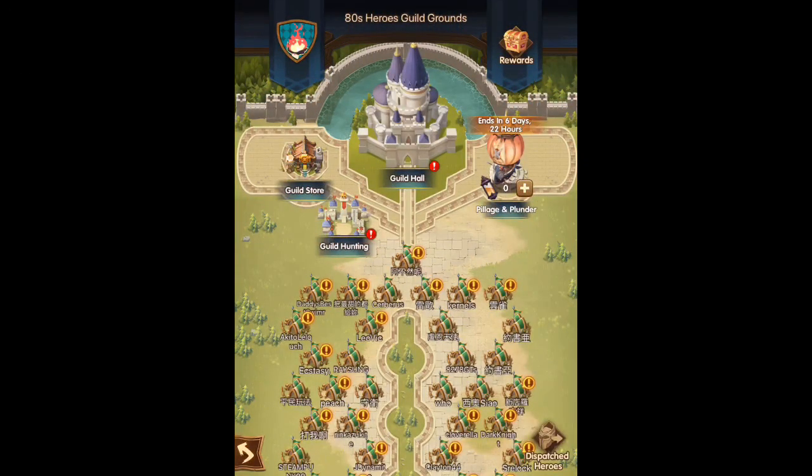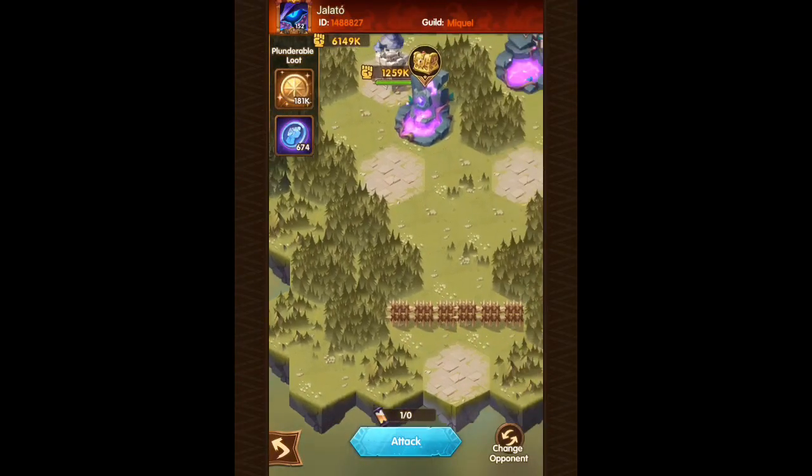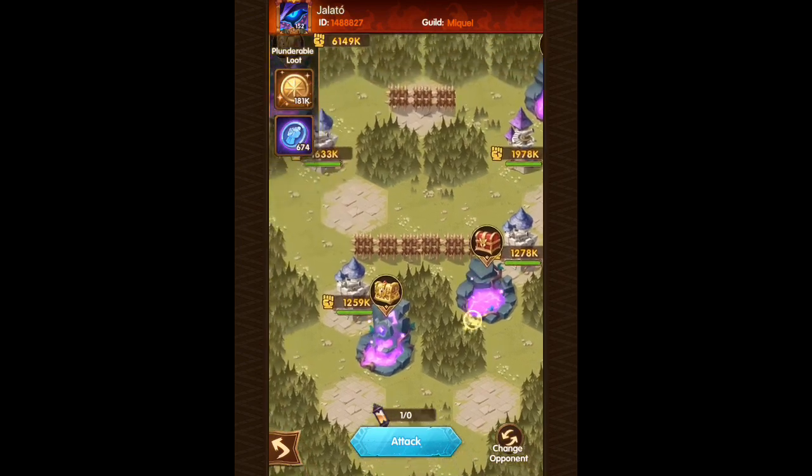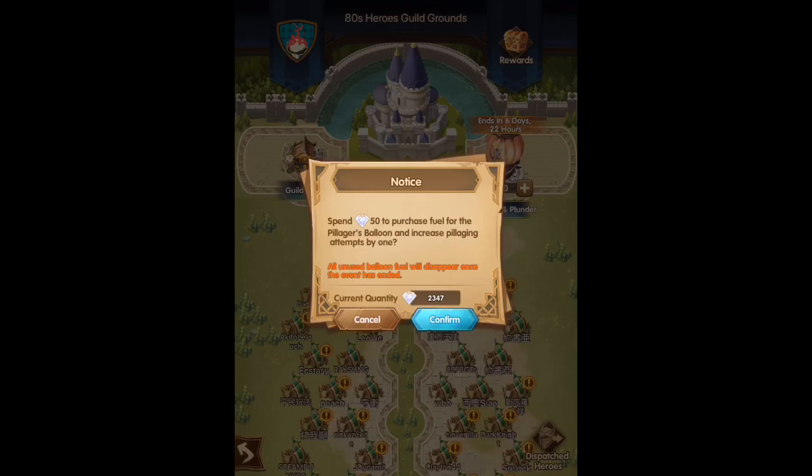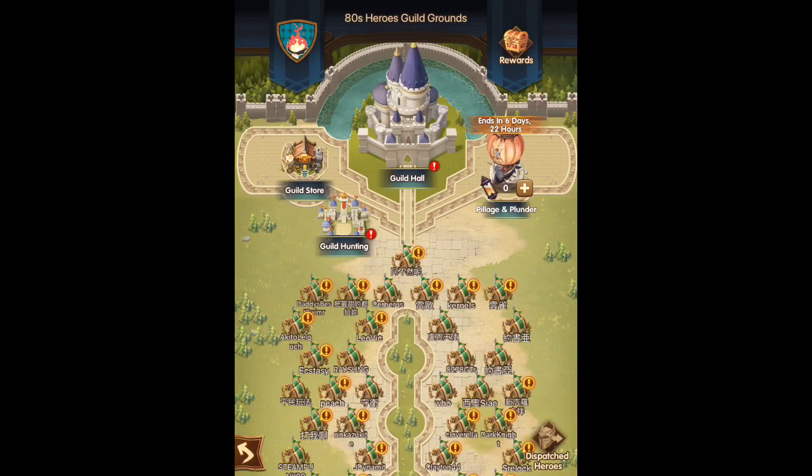We'll take a look at the Pillage and Plunder event. This is an event where you have a balloon and you can go attack an opposing clan or enemy and fight five on five, kind of similar to Guild Wars. It costs 50 gems to purchase additional fuel, which refills every two hours.